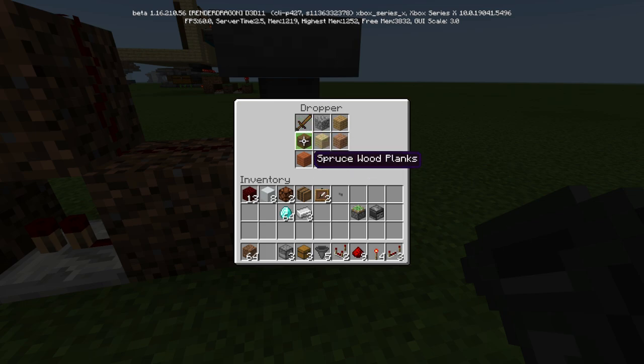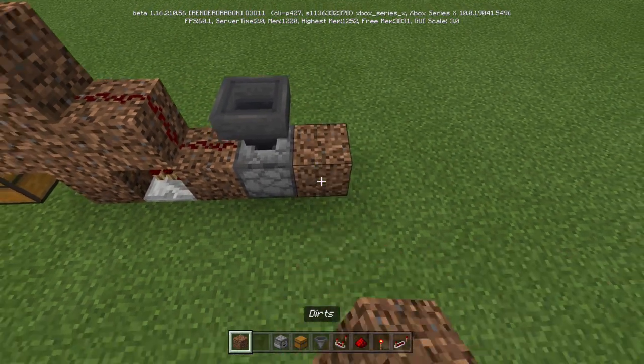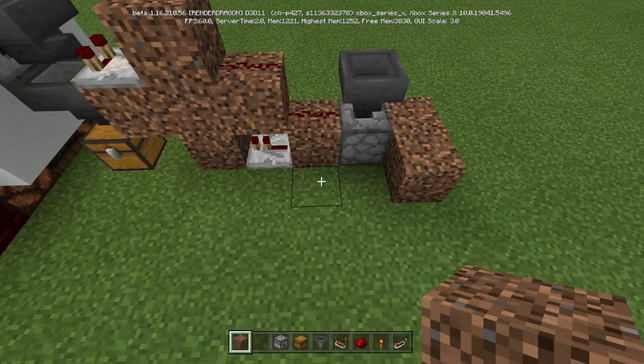It has to be stackable items, but it has to be eight different ones — that's how it has to work. So now this becomes a randomizer. All we're going to do is go one, two, just like that.